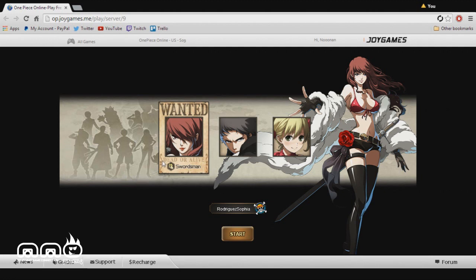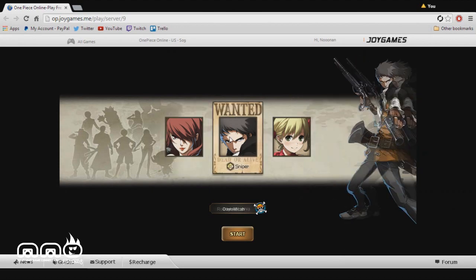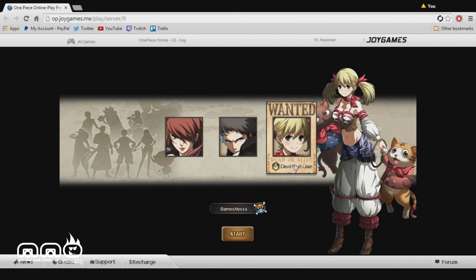We have just logged into the character selection. There isn't too much character customization or creation here — you kind of just get to pick one of the three characters and jump right into the game. The three classes are the Swordman, the Sniper, and the Devil Fruit User. I'm going to go with the Devil Fruit User because I'm curious to see what powers or skills she might get in the game.